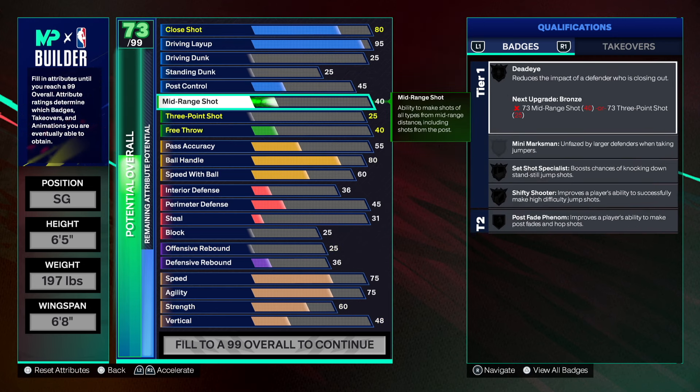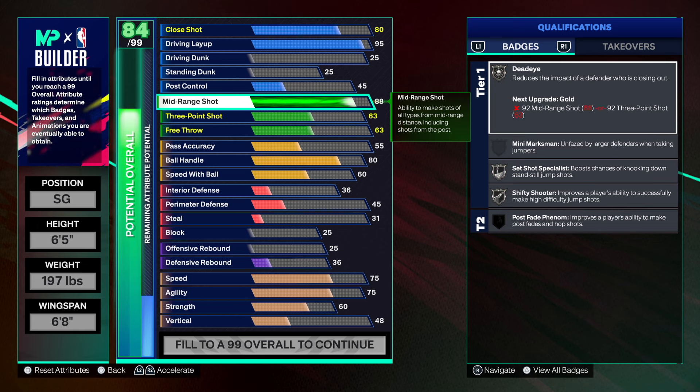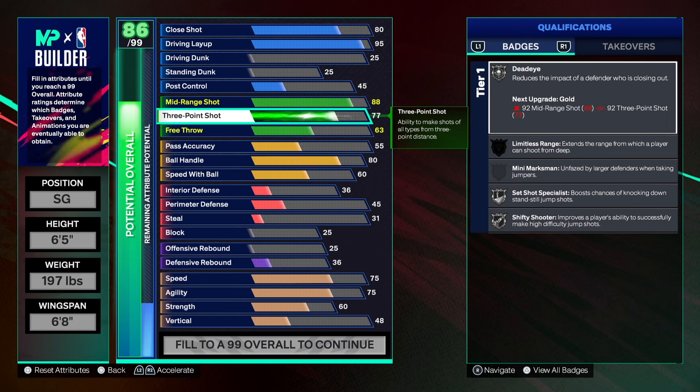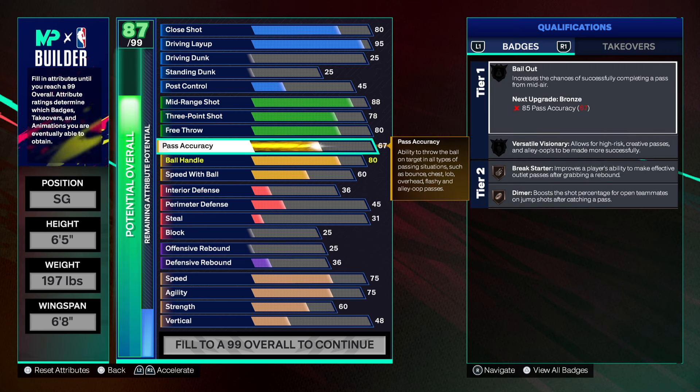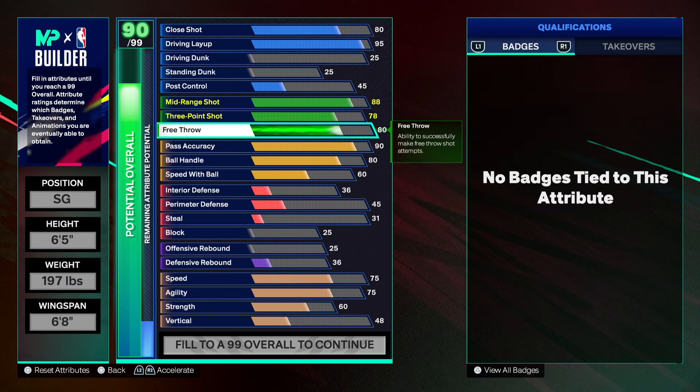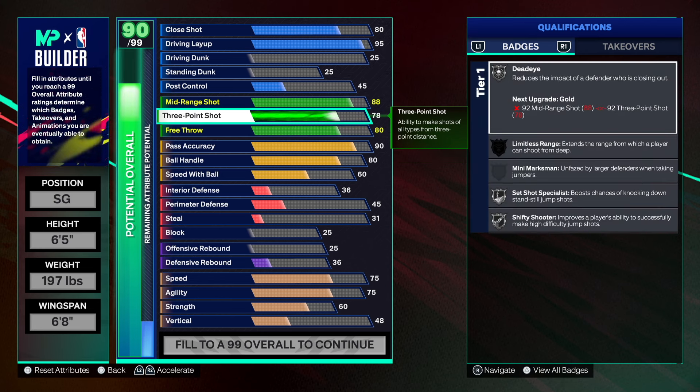We'll go 45 strength. The mid-range is going to be solid at 88 and the three-point at 78. I know people want to go high 90s on shooting, but 88 mid and 78 three-pointer is still good. If you can't hit consistently with a jump shot that works for you, that's kind of weird — you should be able to hit wide open shots. Free throw we'll go 80, and pass accuracy will be 90.